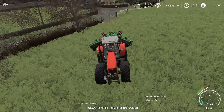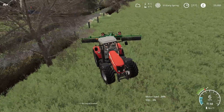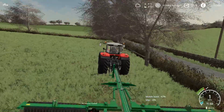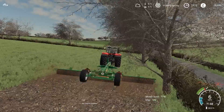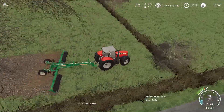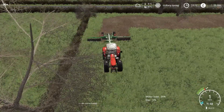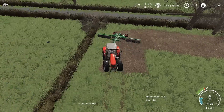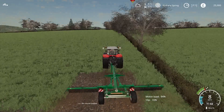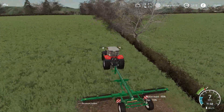So we will unfold the cultivator and back it up a bit. I will do a headland — one or two headlands first — just to make it easier for going up and down. We have got to be careful of the trees. I am going to try and get as close as I can to the edge of the field, though corners might be a bit more difficult. Want to make the most of the space that we have got in the field. It is working very nicely.